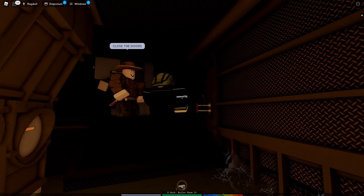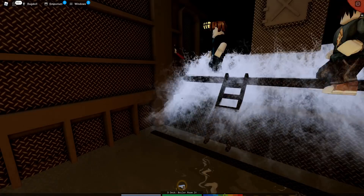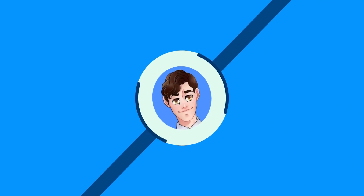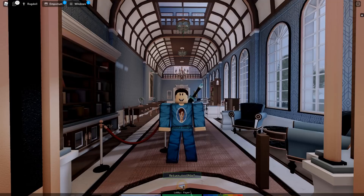It looks like the crew members are closing the watertight doors, so good for them — maybe we will see them try to save the ship. But it has just failed because that man has opened up the watertight doors. Hey guys, welcome back to another video — today we are back on Sinking of Gray Rock.